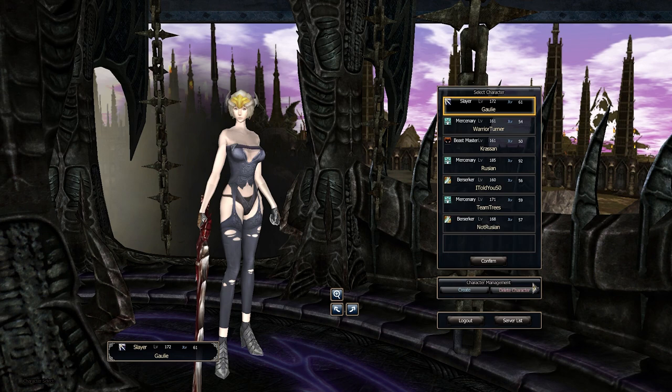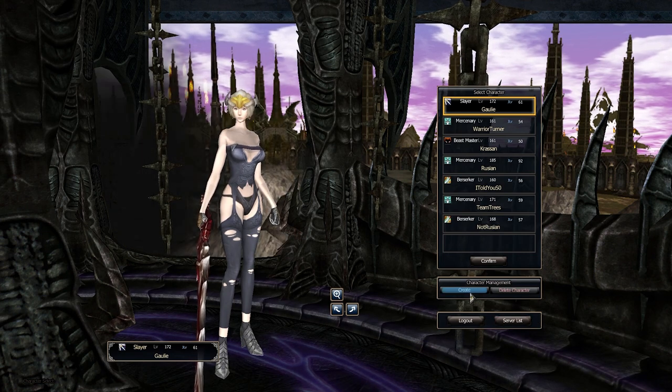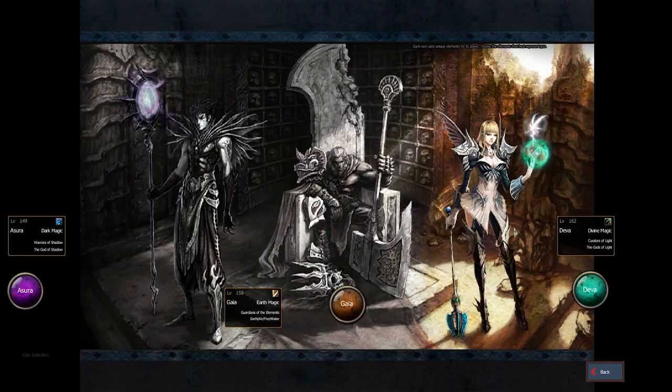Alright, so the first thing you're gonna do is the character creation. As soon as you click on Create Character, you're gonna be given three options of races. So let's take a look at the first one. The first race we're gonna be looking at is Azura.